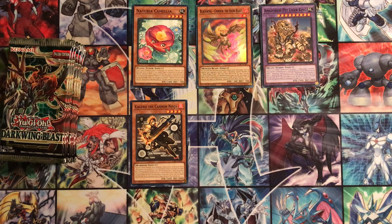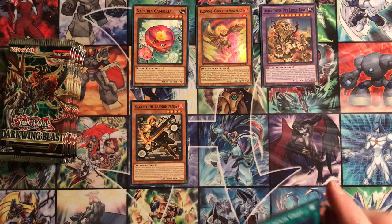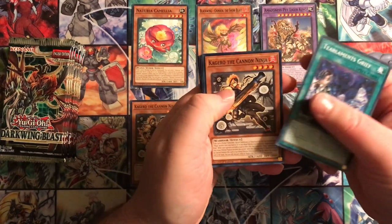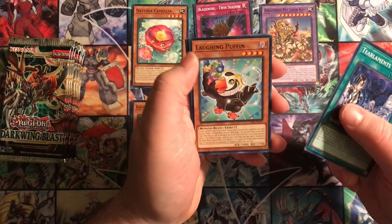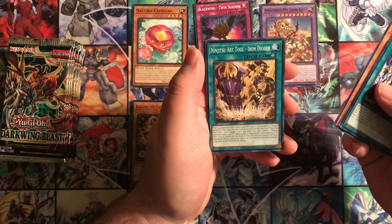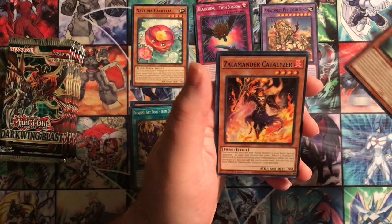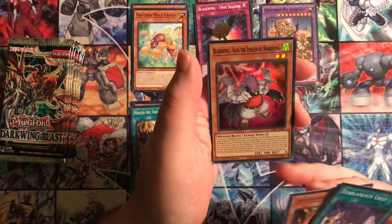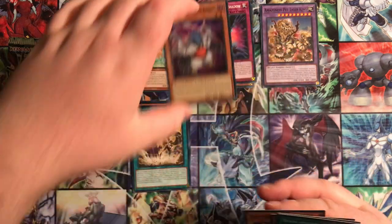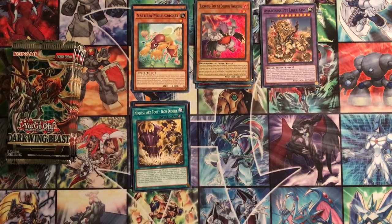We've already got four different decks we're looking for stuff from so I'm liking the look of this. Second pack: Tear Laments Grief, Kagero the Cannon Ninja again, Black Wing Twin Shadow, a new trap card, Laughing Puffin, Soul Scissors, Ninjitsu Art Tool Iron Digger - another new ninja card - Naturia Mole Cricket, Zalamander Catalyzer, and Black Wing Vata the Emblem of Wandering. That's two Black Wings in a row - some good luck!